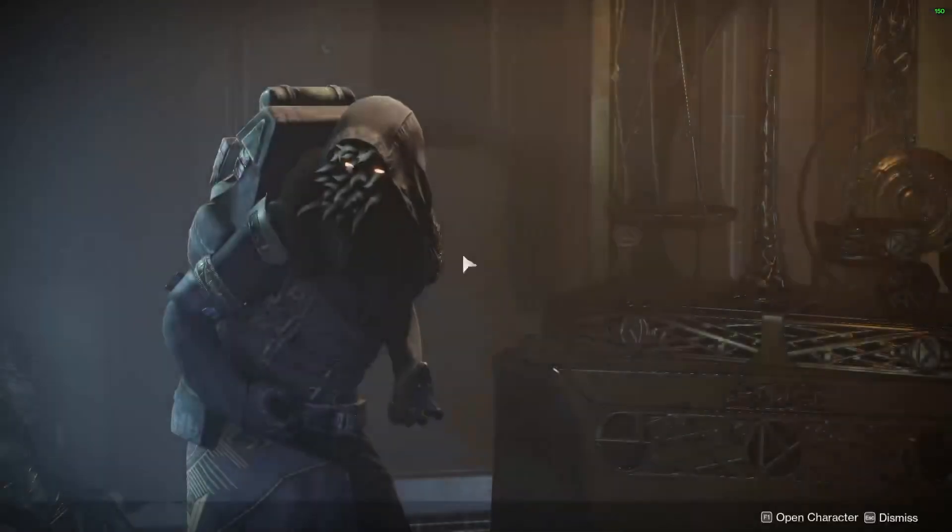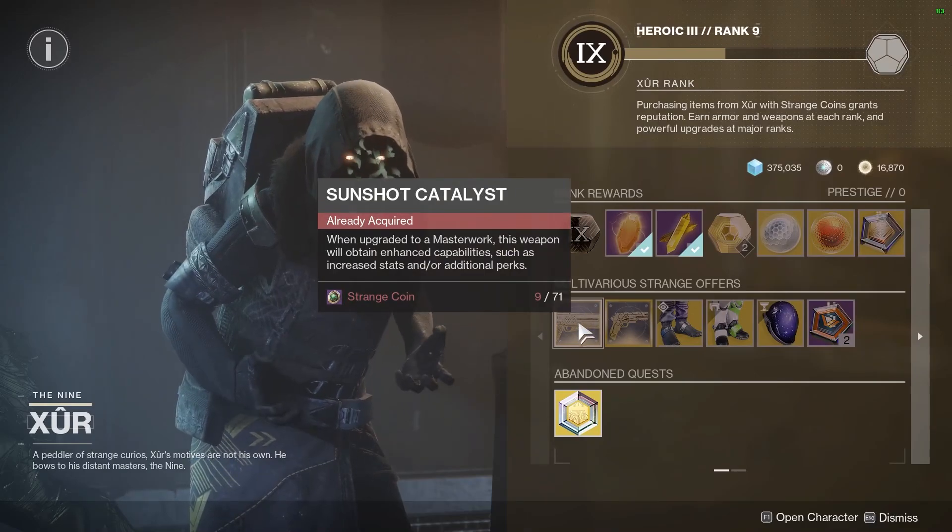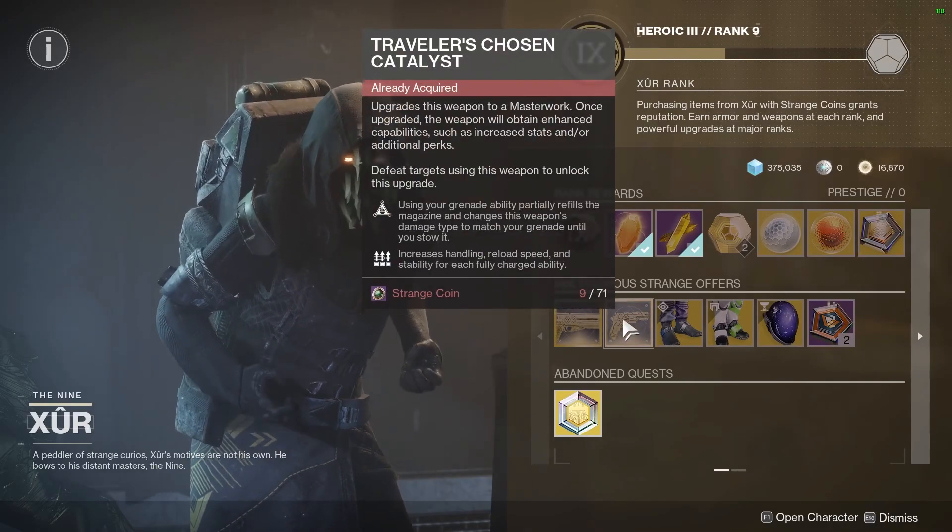Hello everyone, let's see what Xur's got today. For catalysts, he's running the Sunshot and the Traveler's Chosen. As usual, pick them up if you don't have them.